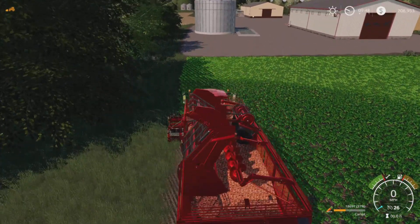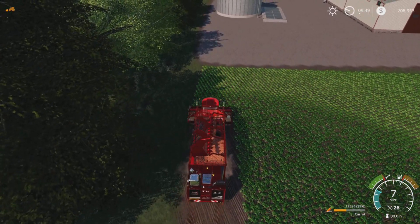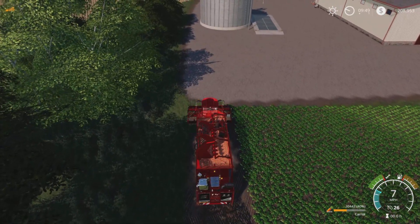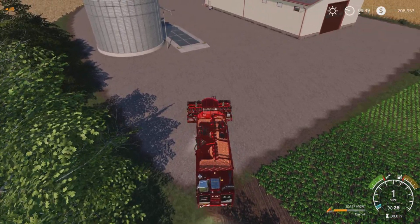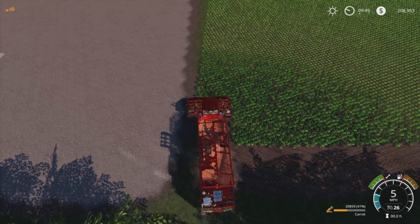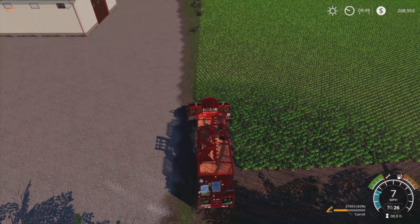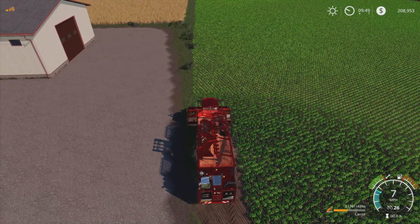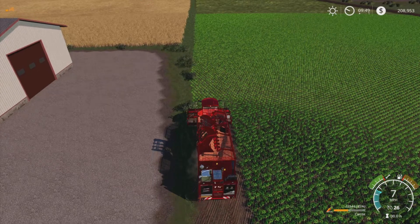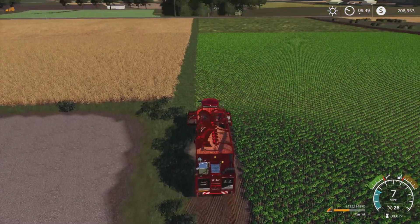We can see our carrots on the back - look a bit weird don't they. Also we must remember to keep some of these carrots back for the horses, because they do actually take carrots as part of their diet on this map, which is pretty smart. If we're going on the basis of the oats and the hay which was 8,000 litres for two horses, if we keep back about 16,000 that should be good for quite a while. It's only nine percent of their diet but I do always try and get all the recommended items for the animal feeds.